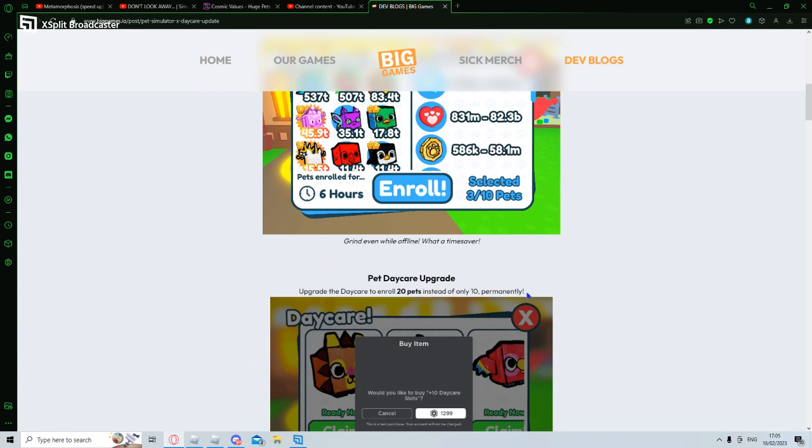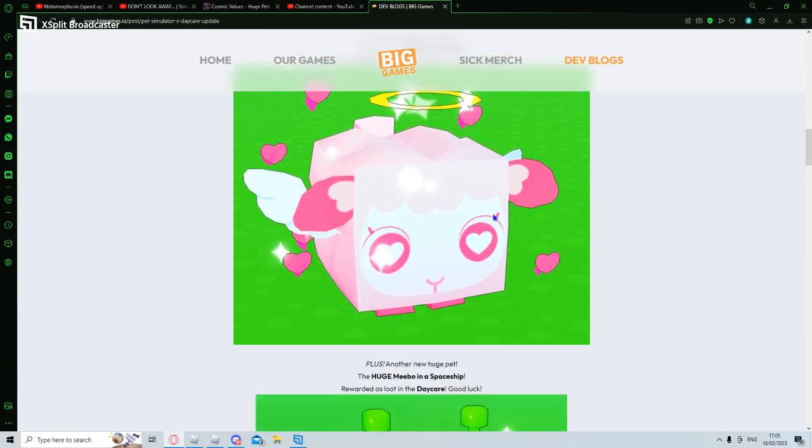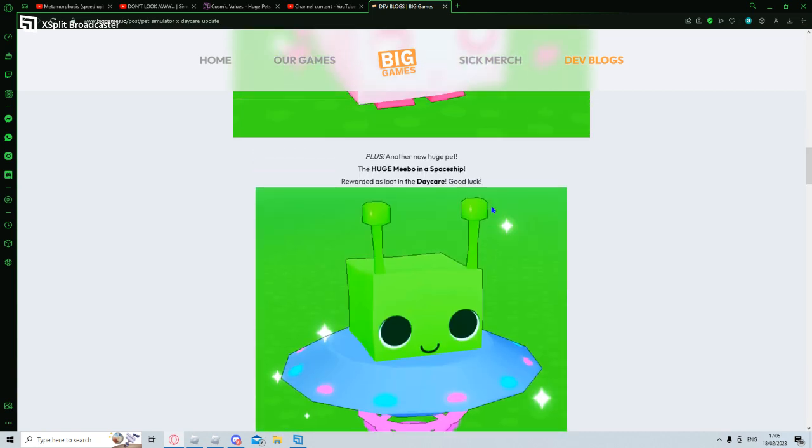You can upgrade the daycare to enroll 20 pets instead of only 10 permanently. Two new huges: a lovely huge - a brand new huge pet. Check out the huge love lamb, available in the Rose area hidden in a secret location. Plus another huge pet - the huge me-boop in a spaceship, rewarded as loot in daycare. We can get a huge pet from the daycare! Good luck.